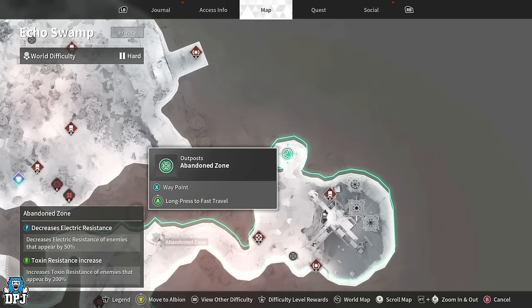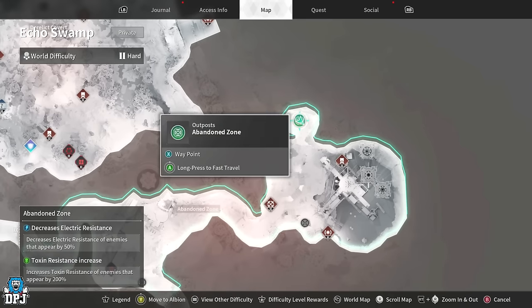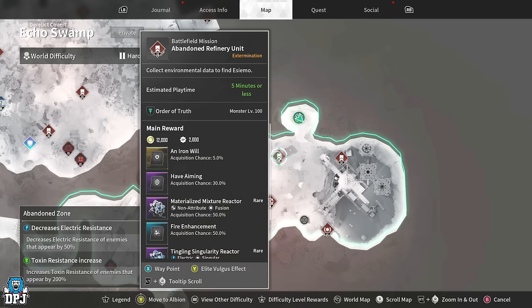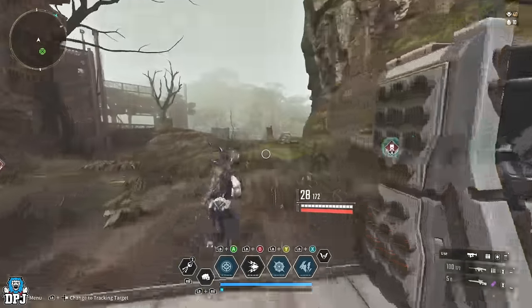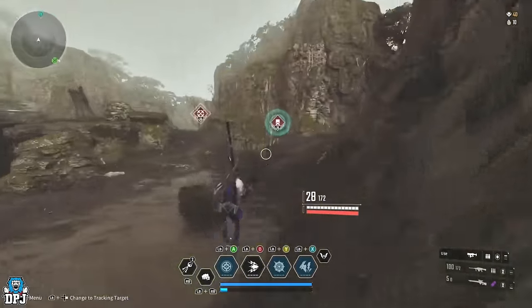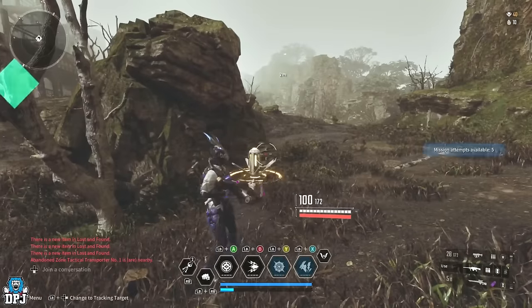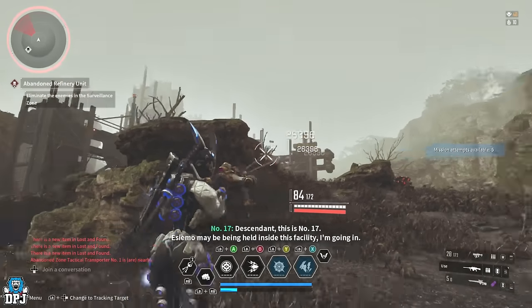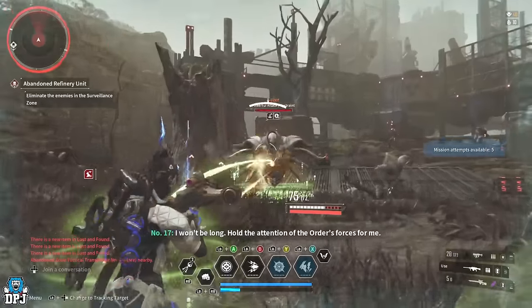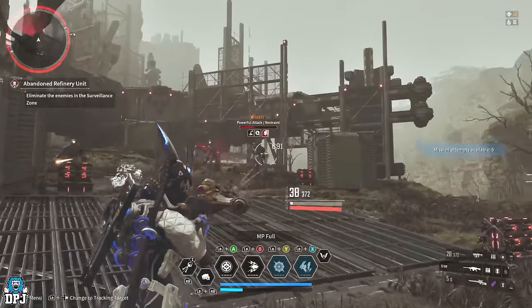Now we're moving on to the third farm. We are on Echo Swamp and you want to come to the Abandoned Zone area at this point right here — that's the mission we're going to be running. This is an incredible farm, probably my favorite of all the ones I'm going to showcase today. It's definitely not the easiest, but it's definitely my favorite. We start the mission and run up here, taking out all the enemies on top — there's quite a few up here, some are hiding, some will get shields.